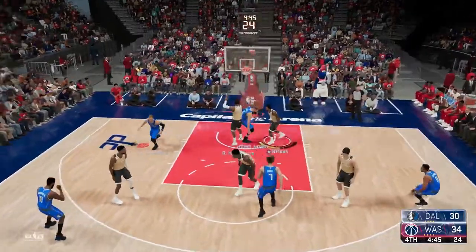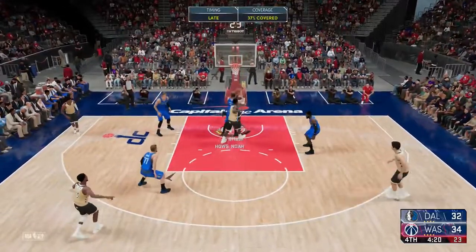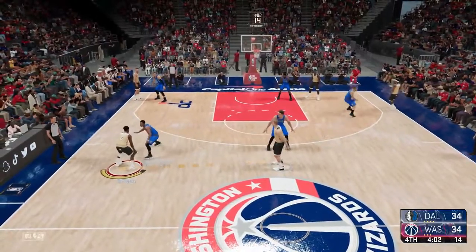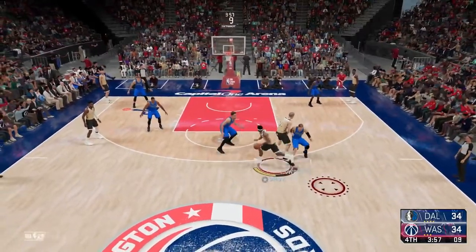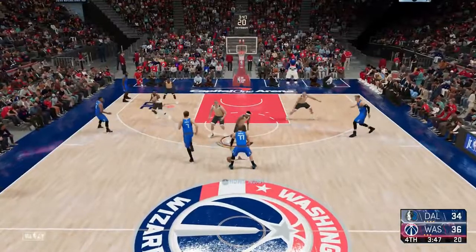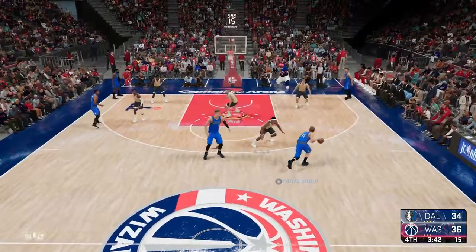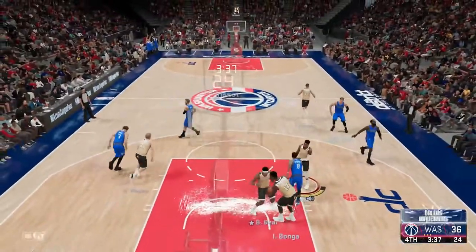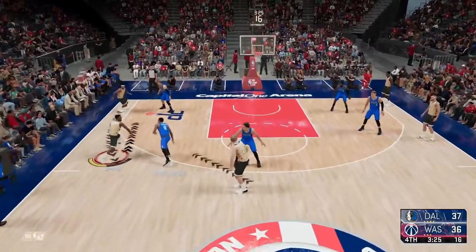I'm jumping all over the place because Porzingis and Luka Doncic in the pick and roll is dangerous — I didn't know what he was going to do. I miss another layup. Notice on that play the defender is behind me, but when I went for the layup he magically got sucked into an animation in front of me — he was clearly behind John Wall and somehow got back in front. The Luka-Porzingis pick and pop is probably one of the most dangerous pick and rolls in the NBA.